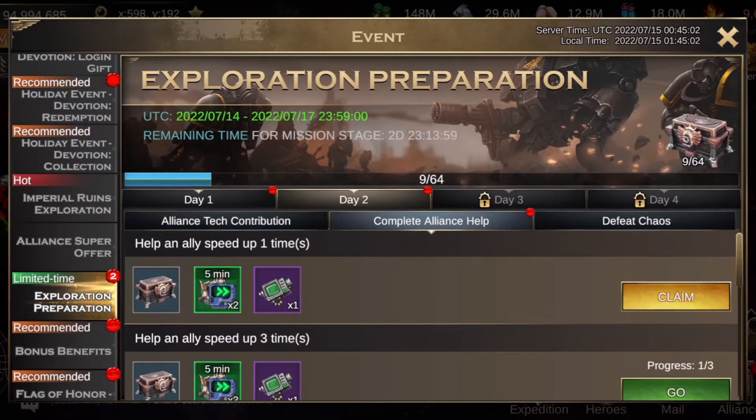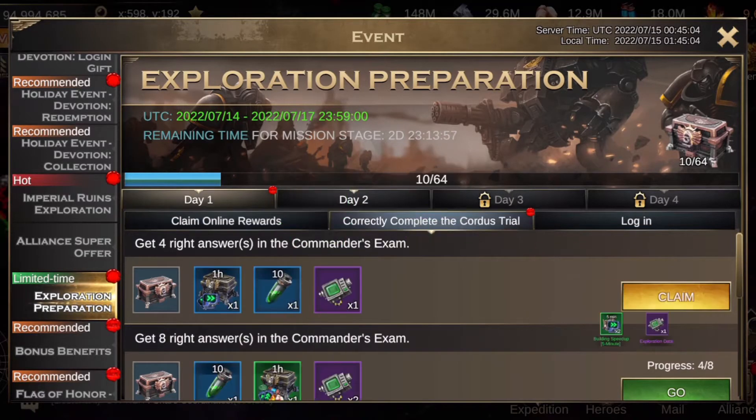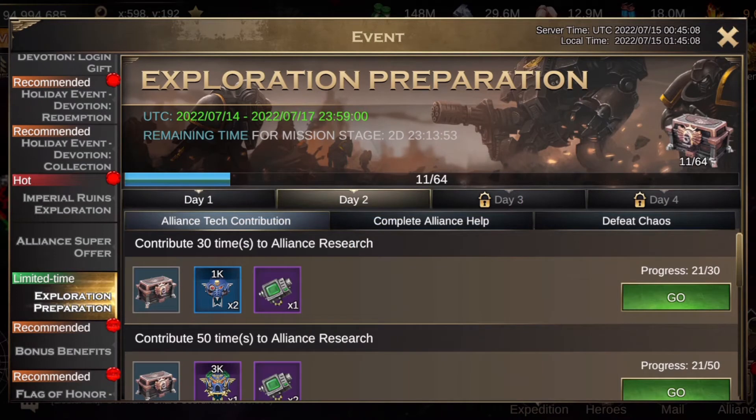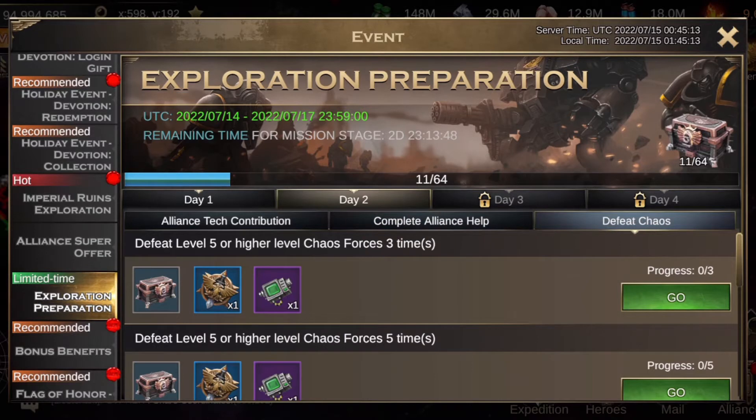Imperial ruins has some bits and bobs that I've got to claim - let's claim those. We're on day two which is alliance tech, alliance help, and beat chaos. That's going to be a fun one in the war zone.